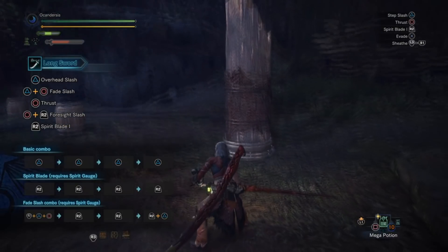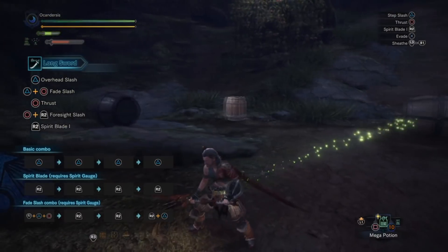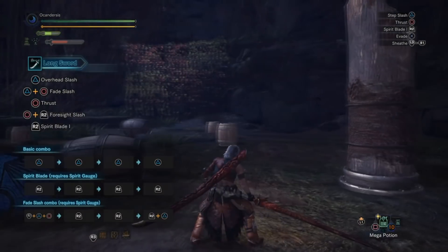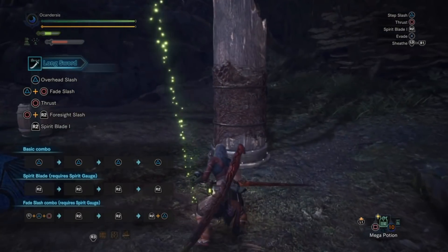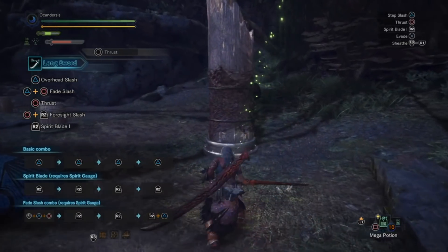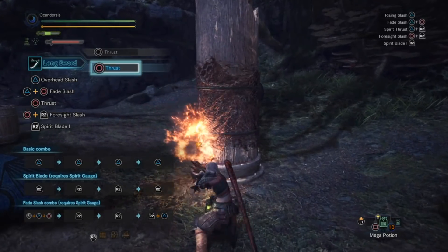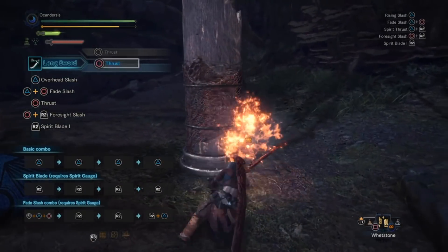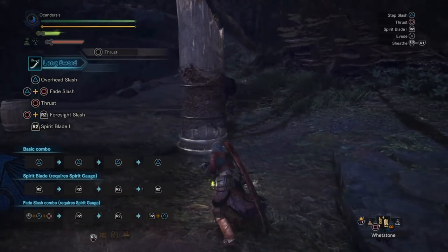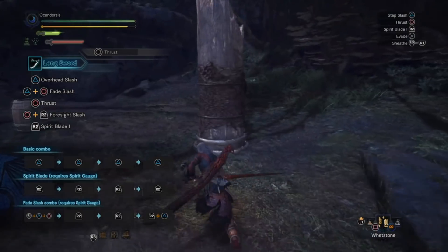Before going into the second combo, the Spirit Blade, I want to show you the secondary attack of the longsword, which is the thrust. The thrust is a very fast attack, but it doesn't combo with anything — it's just a thrust. You can go for a very fast poke and then dodge away and put yourself back in a safe zone.